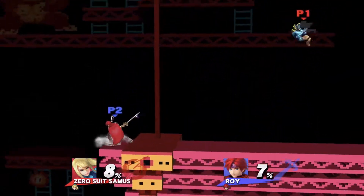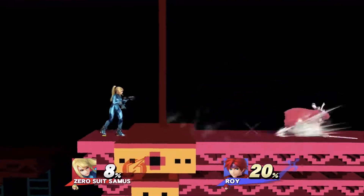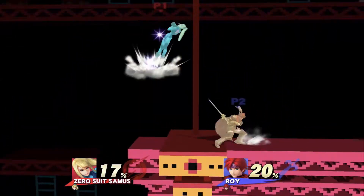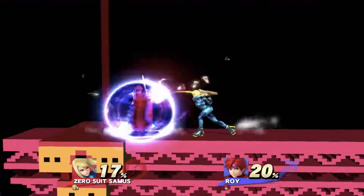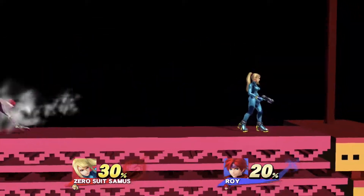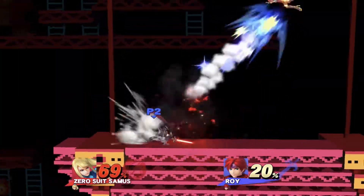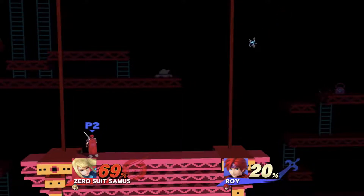He's just jabbing a lot. I should have held shield longer, but I didn't for fear of it breaking. What he's doing is throwing out a bunch of tilts and jabs, which are very fast. And since my dash attack — and subsequently any attack Roy does — takes time to charge up, she's getting hits on me.